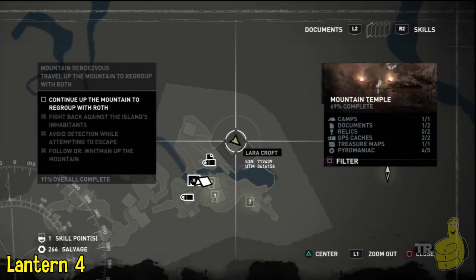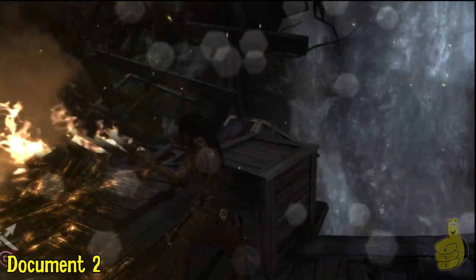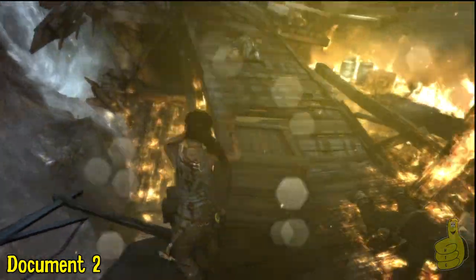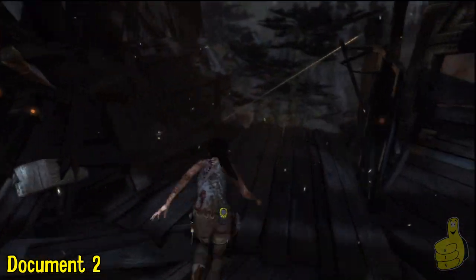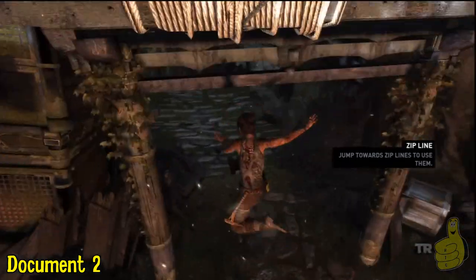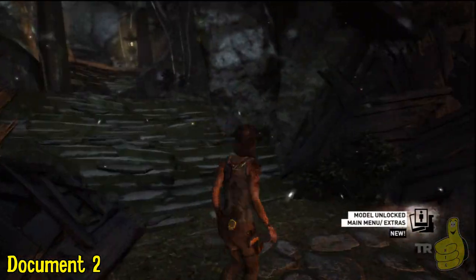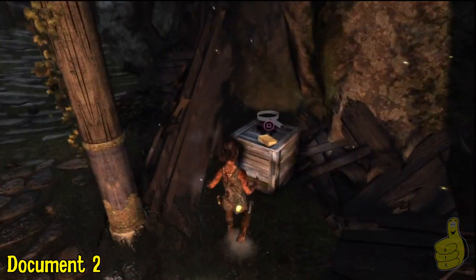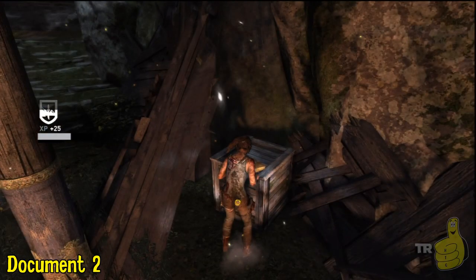Four out of five — not too shabby! We'll advance and get to the top, then take the zipline down. We get a little blurred by all this hotness. Now that we're across, we'll jump and grab — wait, did you see that? We just passed one. There's a document right off to the right here, so you do have to backtrack just a wee bit. Go ahead and swoop that up, and then we'll take you to the fifth lantern.